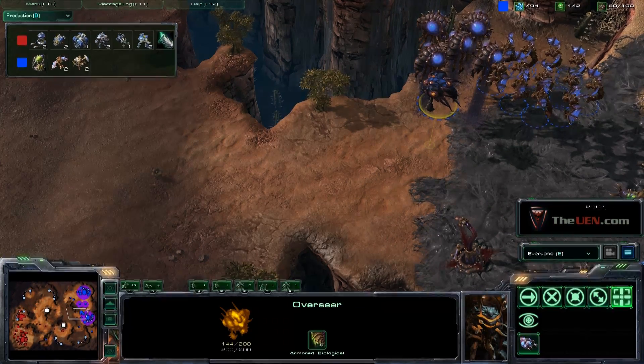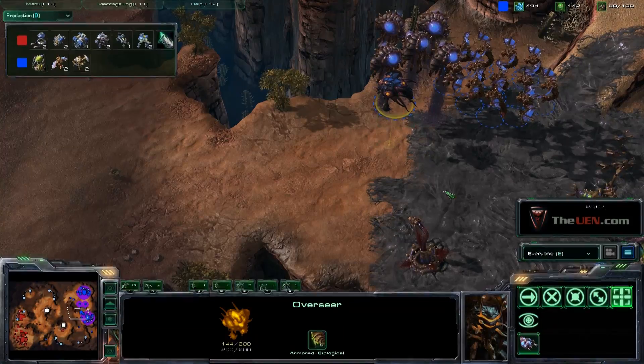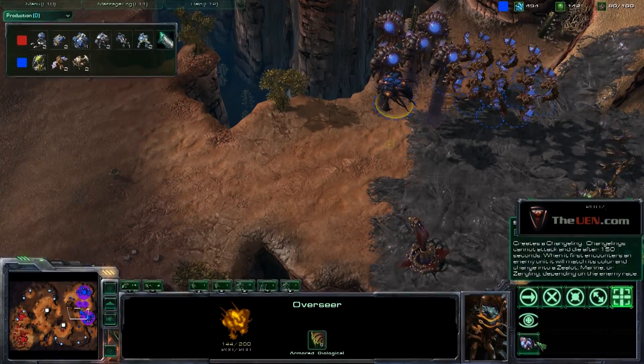Hey everyone, this is one man zerg with the UEN.com giving you another tip today. This one is on overseers and using the spawn changeling ability. Spawn changeling is a really interesting ability because it allows the overseer to use its energy to spawn a changeling, which is a very low hit point unit.